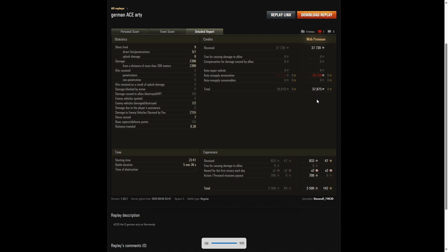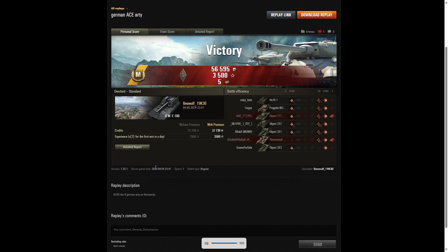He had consumables stocked up in advance. He also picked up three and a half thousand experience points. It was profitable. But look at the time - five minutes, 38 seconds. I've been describing the results longer than he actually played the game - that's how quick it was. But it was a good game, an ace tanker game, over very quickly because they had great shots on the enemy, and Beowulf put that first shot in very nicely to take out that Scorpion.